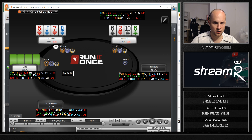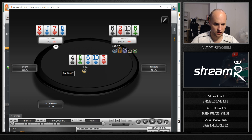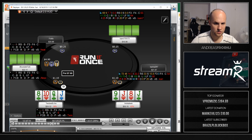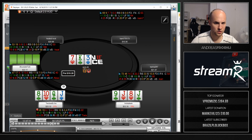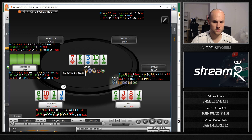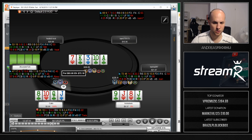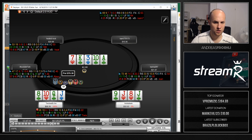Here we have another double-suited hand, top two pair — we get the money in and this guy has a set. Next hand: jack-jack-9-8 double suited. Flop goes check-check-check. We turn a really strong draw and call. On the river we make the second nuts and go all in — this guy made the nuts and also goes all in. He doesn't have much behind so it didn't cost us the maximum, but we lose this $68 pot.